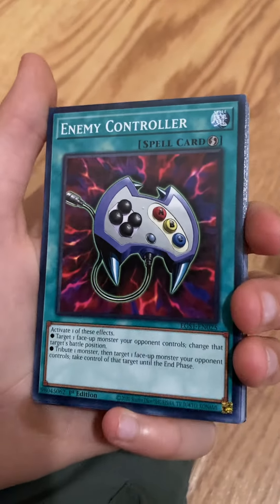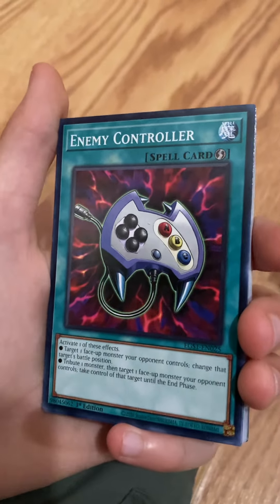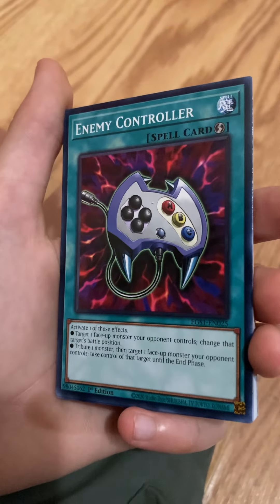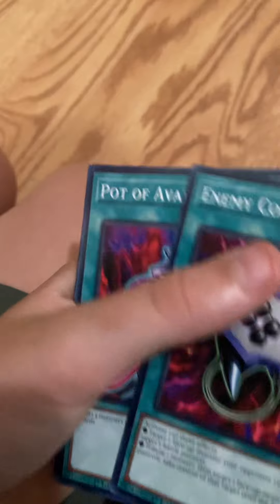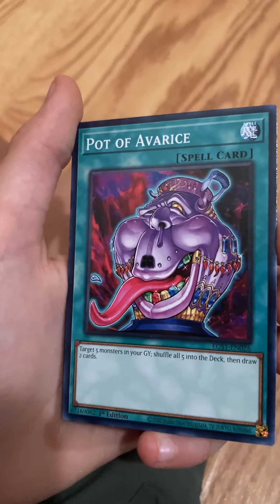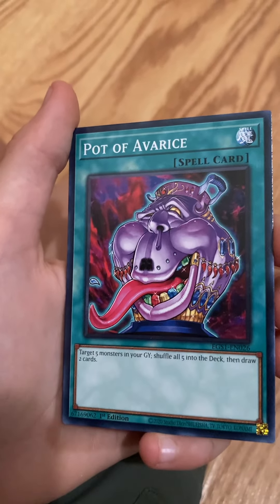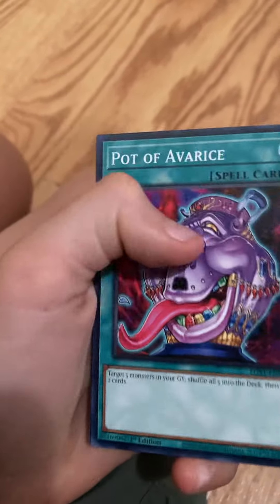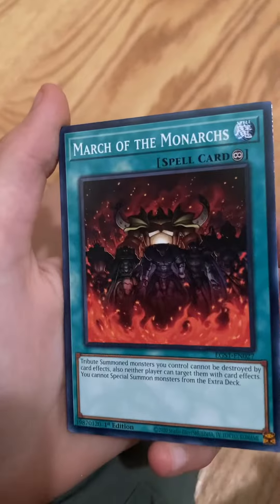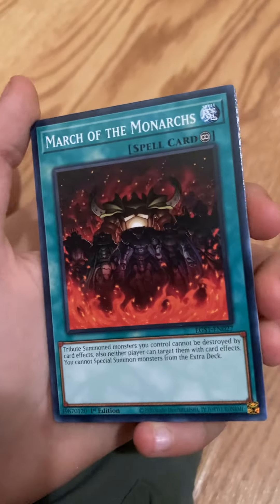Enemy Controller — isn't this in the anime? I don't know. Pot of Avarice — that looks really gross. Ew. March of the Monarchs. Hmm.